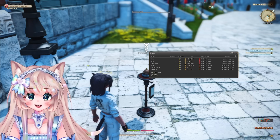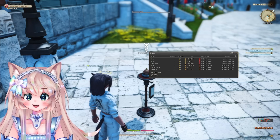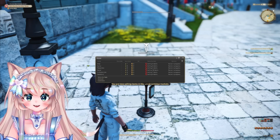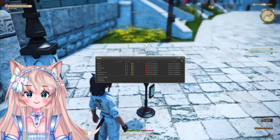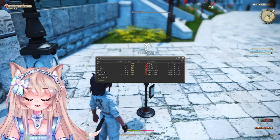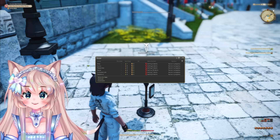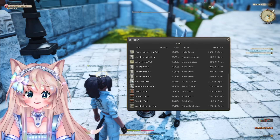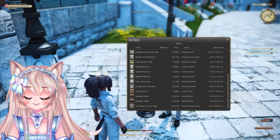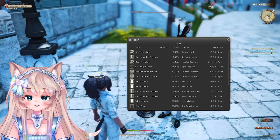I stuffed all the money back into my retainers for the thumbnail, but if you've been watching my streams we were going over what exactly I sold. Let's take it all out and see how much we made. A grand total of six million five hundred thousand, only starting off with 200k — which is pretty incredible. All I did was my due diligence: undercut once in the morning, once in the afternoon, and once before bed. I was selling all sorts of things from partitions to materials and housing vendor table items.